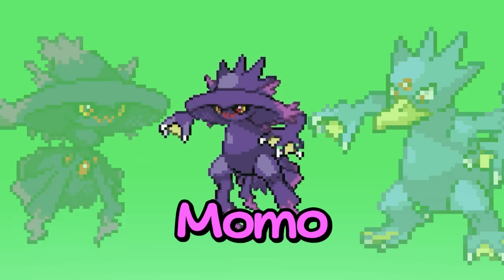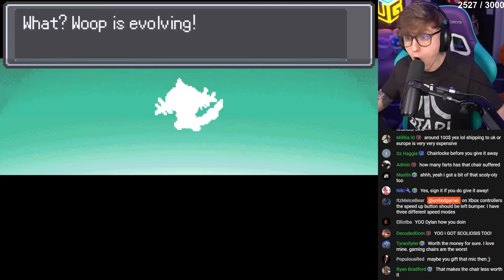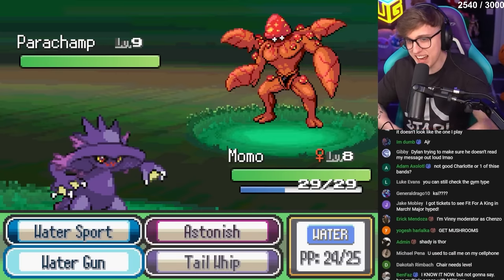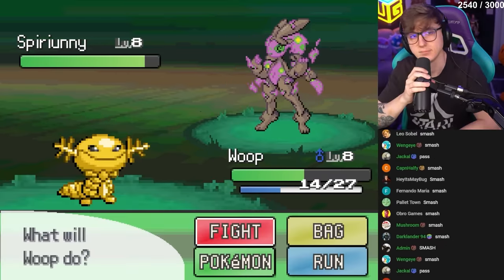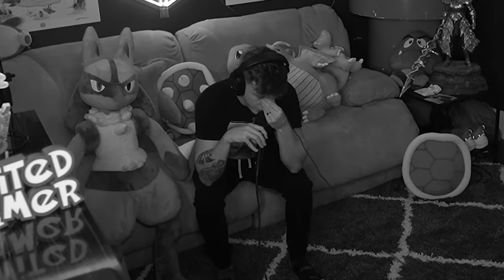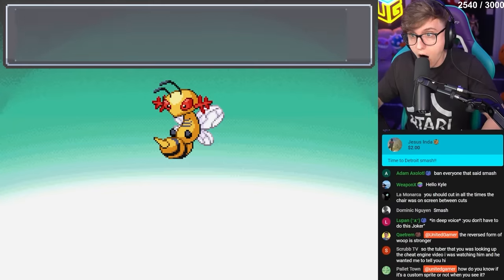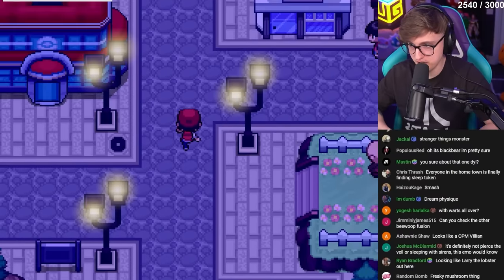We then moved to acquire a few more fusions: Frankie, Chair, Momo, and Woop. Look at this short king that evolves and has his villain arc — you cannot convince me this doesn't look like a teenager that's up to no good. Just in the first few battles I could see how freaking cool the Pokemon fusions are. We were able to evolve Woop one more time and enter into Pewter City.